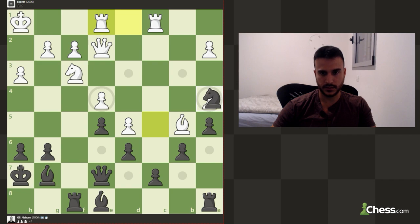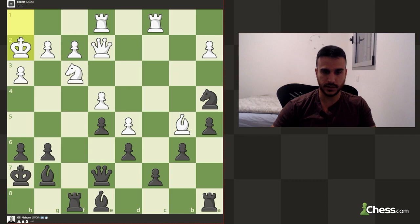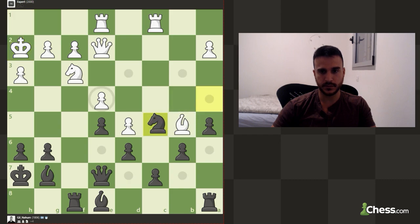Now we can take. Basically this is defended, and again, if in this position you take the knight, you take with the bishop, so you are completely fine. Now basically we can also drop back and I don't see any other moves.